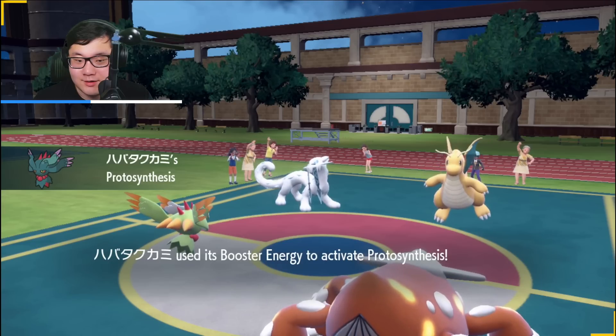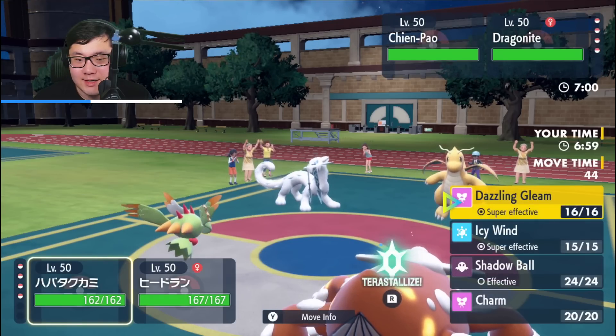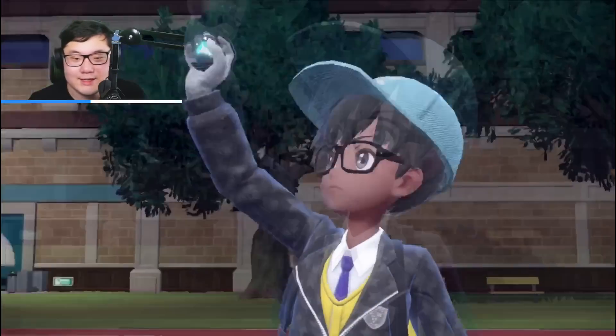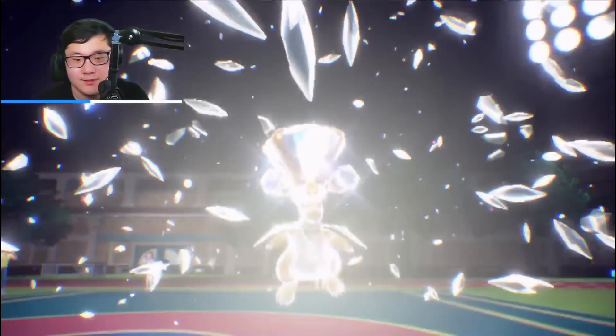I have the Speed Booster on my Flutter Mane — Speed Heightened. If I get rid of Chi-en Pao, the job's a lot easier. Going to go for Icy Wind and Heat Wave — let's risk it. Protect is probably the only thing that could really screw me over, but I think they might want to go on the offensive here and try to weaken the Flutter Mane as much as possible.